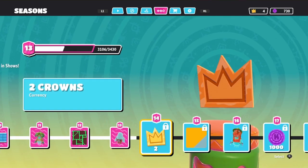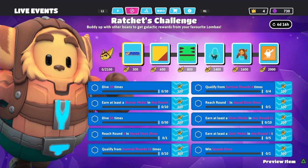There's a new tab at the top under customizing seasons called Events. At the top it says 'Ratchet's Challenge — buddy up with other beans to get galactic rewards from your favorite Lombax.' This lasts for six days, basically a week. First I'm going to read all the challenges and their points, then I'll preview all the rewards.